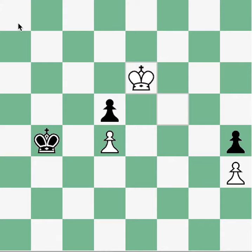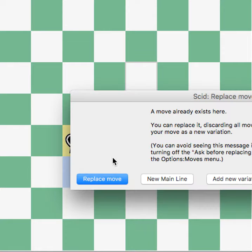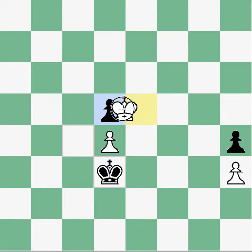At the same time, since black cannot come here — this square is unavailable because it's defended by our pawn — and if they come here, this also loses the defense of the pawn. So black has no moves here. In fact, this is probably the best move even though it loses, and now we have this position, and this wins.